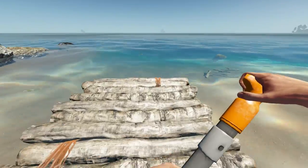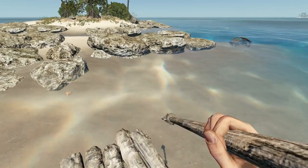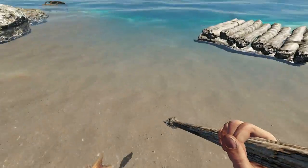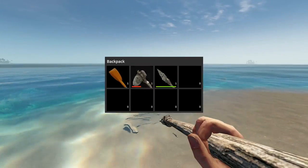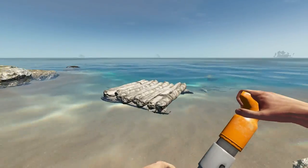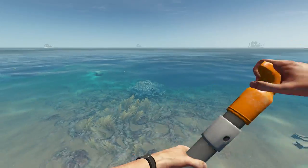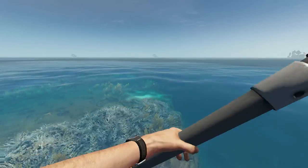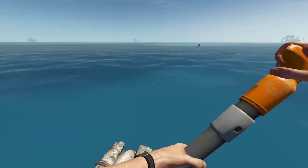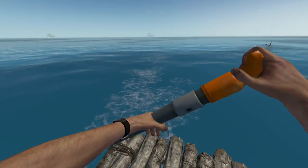Alright, so we're going to go to that island right there. There's the other shark — maybe I should try and kill him. We've been distracted enough for one day. I think that's a great white right there to the right, and I think it's a tiger shark and a great white. I killed a great white on stream — it's pretty fun, but very time consuming. You don't want to fight when there's two of them, that's for sure.